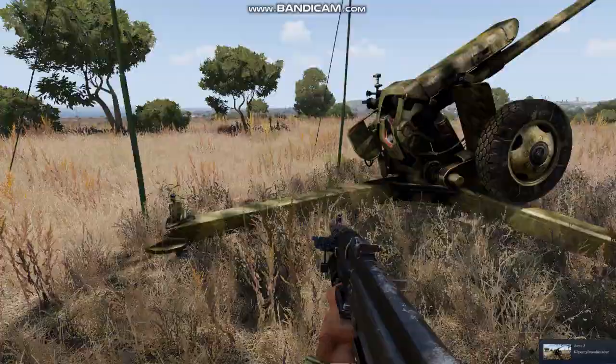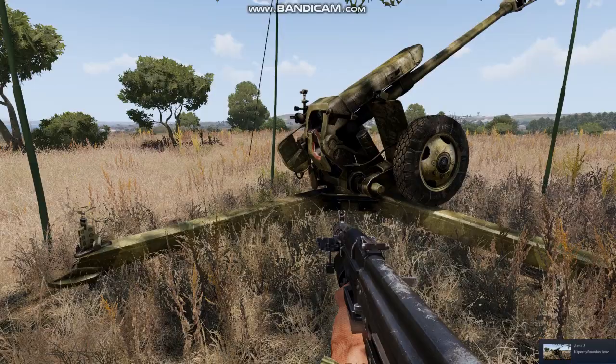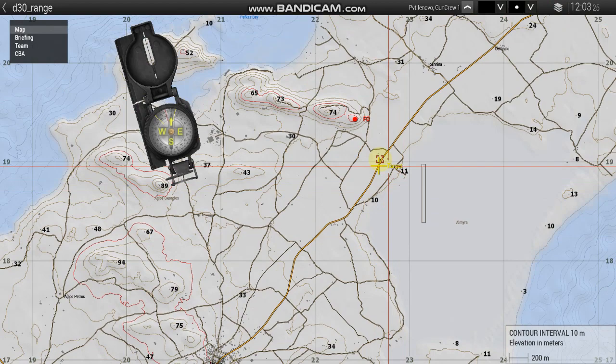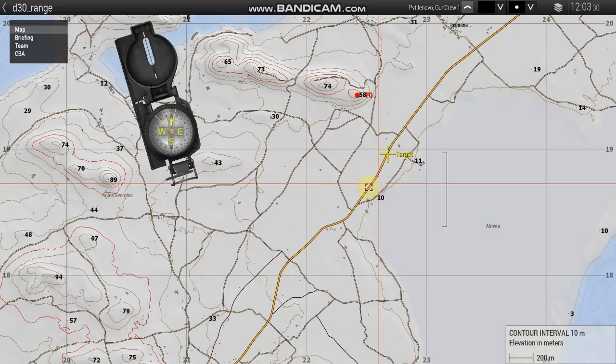Welcome everyone again. This is a small tutorial of how to fire this gun. For this purpose, I set up a leading mission here. I have my gun here, I have a target in the northeast, and I have a forward observer on this hill to check on the target.